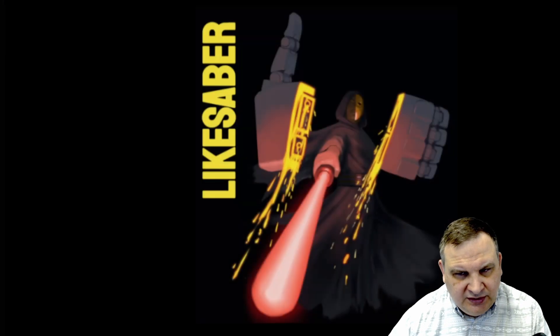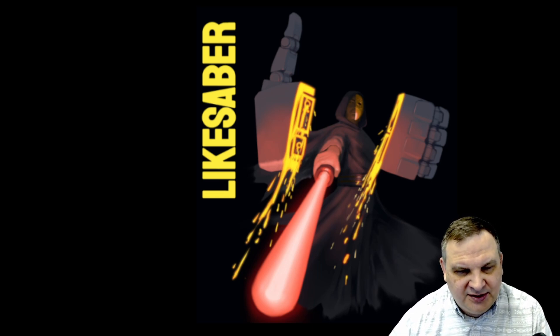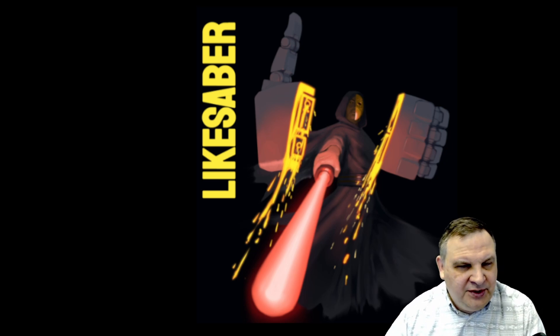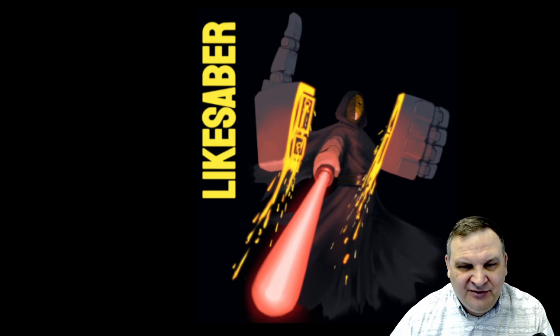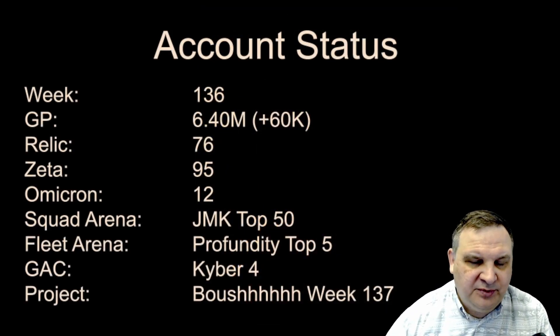Bossk wasn't fast enough to outrun their Thrawn, and that pretty much doomed the run to failure. So either we still have more work to do on Bossk's mods — 341 apparently isn't fast enough — or if the Lord Vader team has a Thrawn going faster than our Bossk, we're just out of luck. Even if Bossk were faster, the fracture would have gone onto Bossk and Maul would have been free to kill whoever he wanted. So that's still going to be a challenge no matter what. Some initial success, but we'll have to see where it goes.